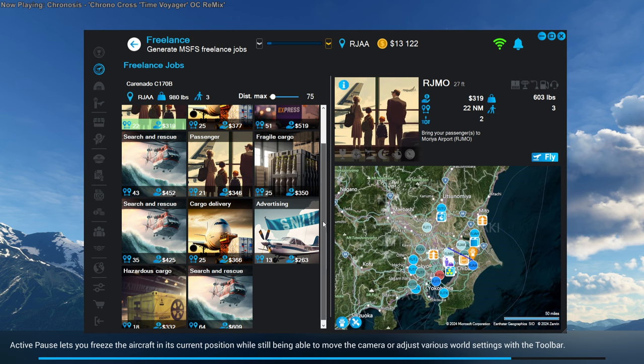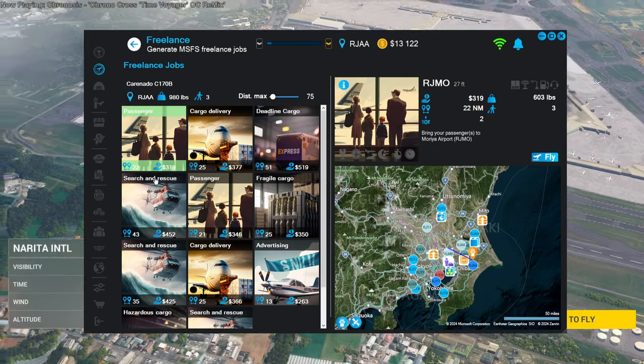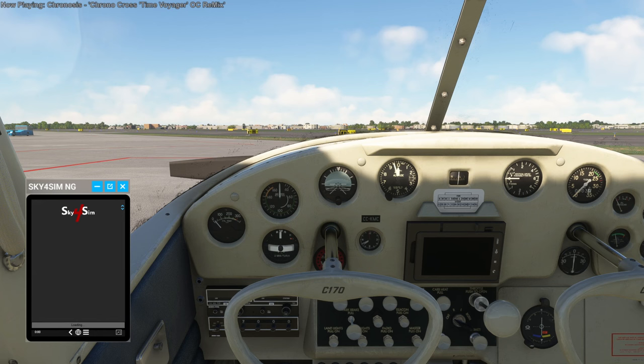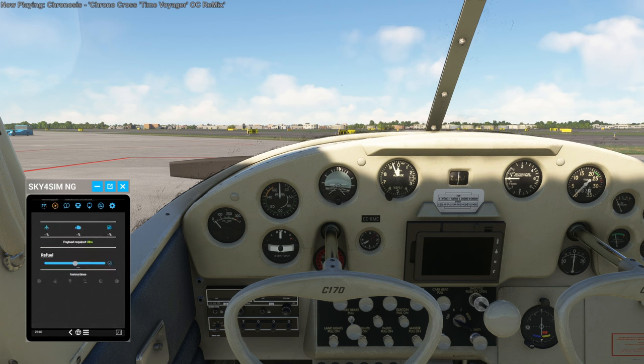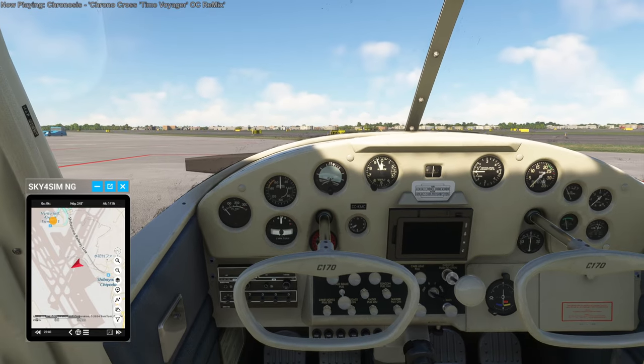Dispatch confirms the cargo is on board and we're cleared to taxi to the runway and take off. In the freelance section there are freelance jobs but they don't seem to pay a whole lot. Let's have Sky4Sim connect to NeoFly. Halo required is okay — we're 28 pounds in the green.